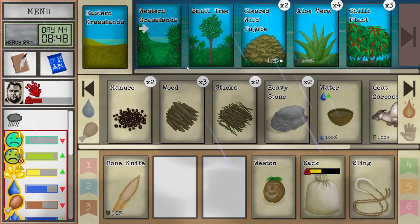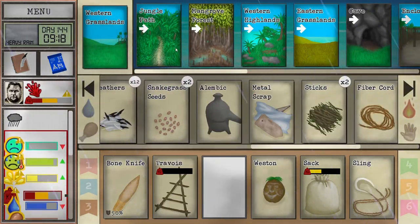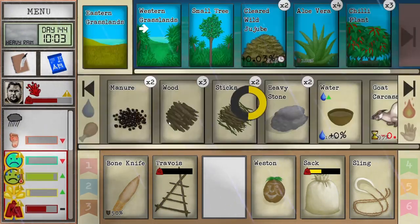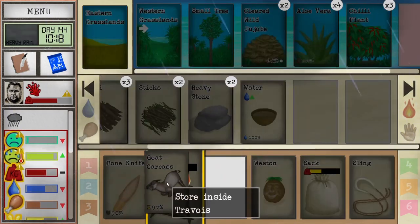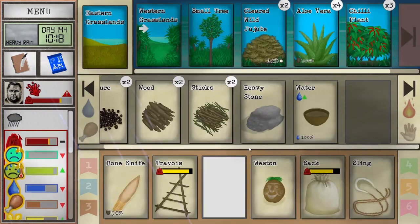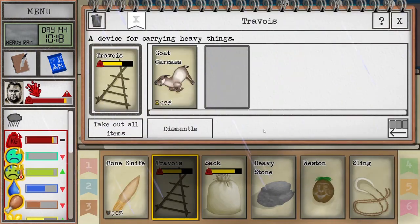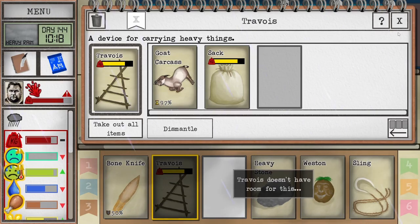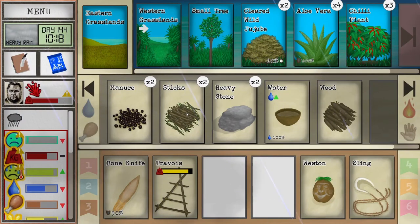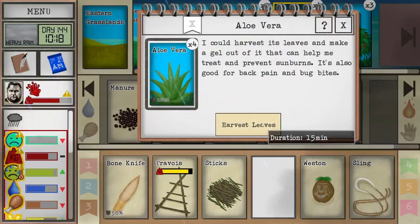I'm thinking let's get the tool we have to move these things. Grasslands — we'll definitely need to rest. Although, we should be able to put the sack in there — no, we can — oh this is too big, but we can do some wood. Alright that's not bad. We can grab some aloe while we're here — for a sunburn, although we don't need it for our wounds anymore.